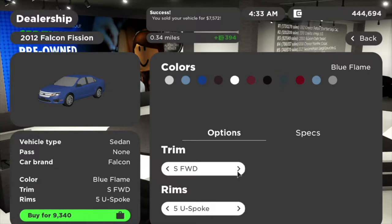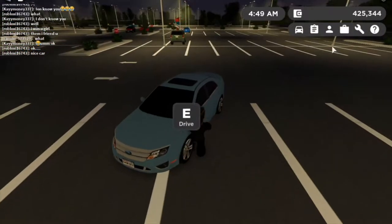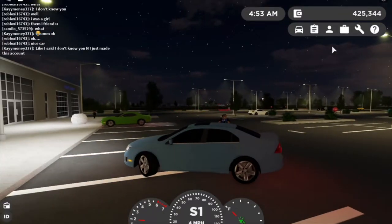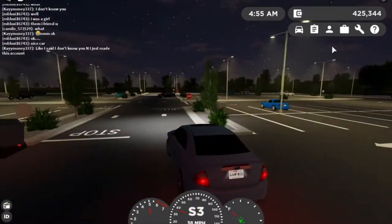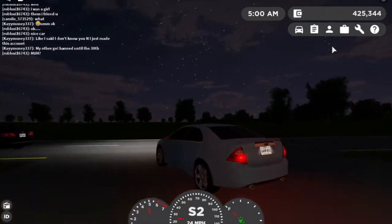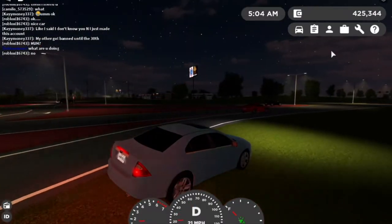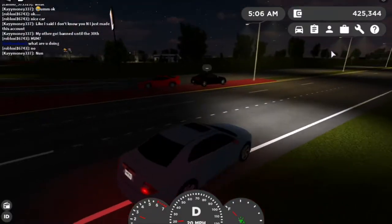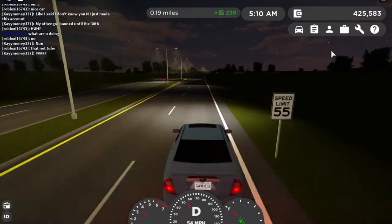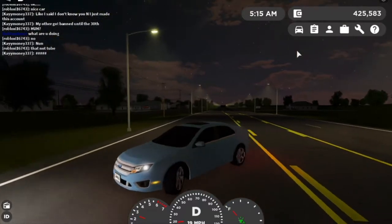Next up we have the 2012 Falcon Vision — or Falcon Fusion — and we're going to get the Sport trim. This thing is so advanced for its time: it has automatic braking, which is so cool, and automatic headlights. I'm flooring it right now.